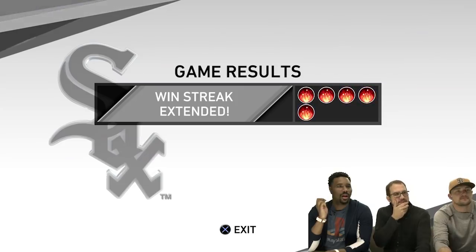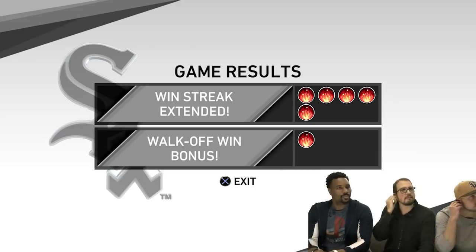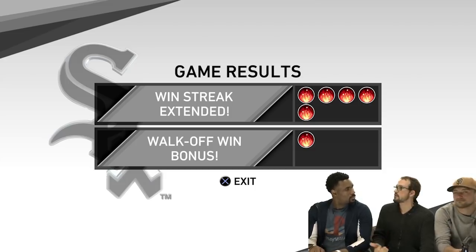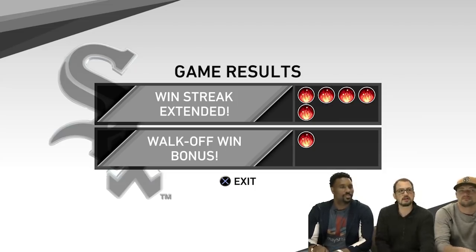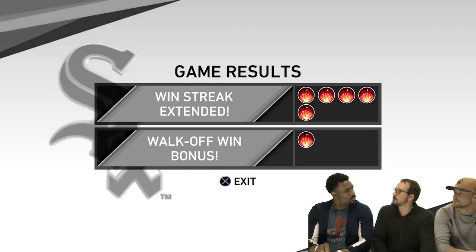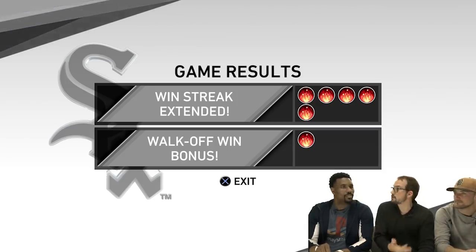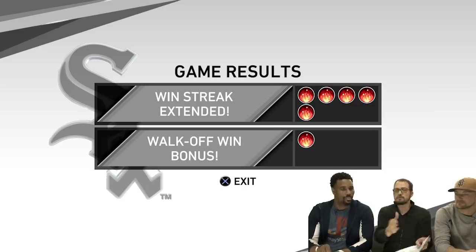After the walk-off win, they got five fire icons just for winning the game — because they were trailing coming in — plus a bonus fire icon for the walk-off win. There are a number of different ways to earn a bonus: how you win the game, the lead or deficit entering, a walk-off win, a walk-off loss, completing a shutout, or blowing the game open by six or seven runs — each gives a little extra bonus. It's a reason to keep playing your best, because the more fire icons you earn, the bigger the effect.